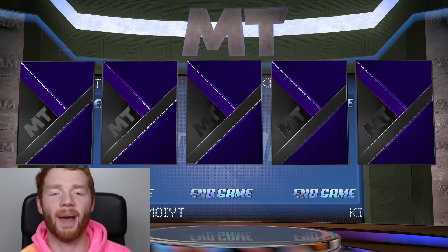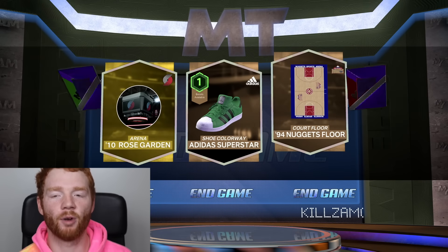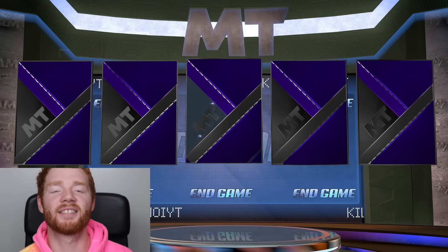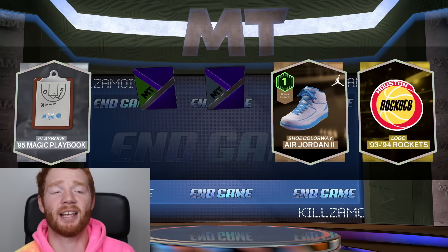Next one up, back to back - can we finally do it? Absolutely not. Ruby and Emerald. I could not tell you how badly I actually wanna see that Sean Bradley. He just looks like such a good card. That's what we're opening these packs for. I don't really care for anyone else.